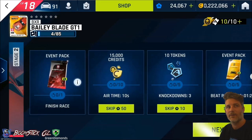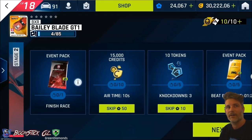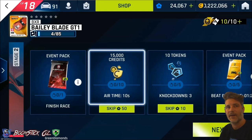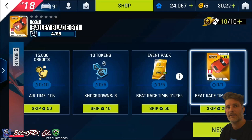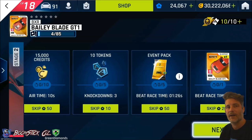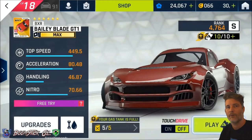Finishing the race will get you a red event pack. You'll get credits for doing 10 seconds of airtime, 10 tokens for doing 3 knockdowns, and then beating a race time of 126 seconds gets you a yellow event pack and a blueprint for beating 124 seconds.